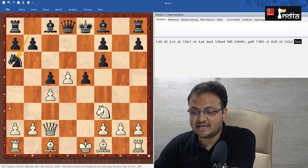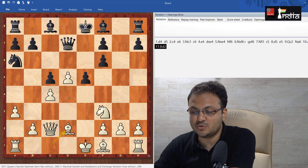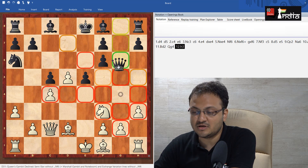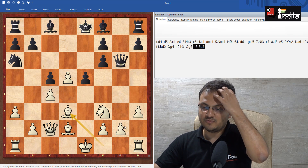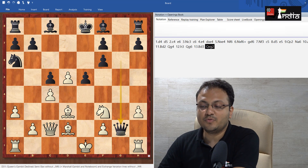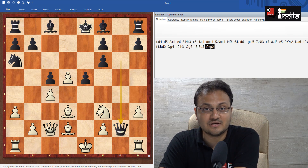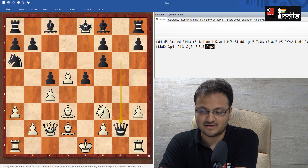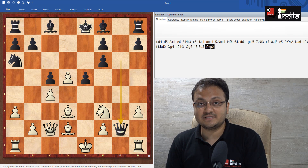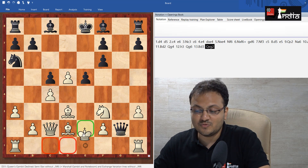Qc2, Na6, A3, Qd7, Bd2, Qg4, H3, Qg6. And now Bd3 was played, and here my opponent took the pawn. I would like to ask you a small question: how should white win the game? Pause this video and try to find the answer to this question. I hope you were able to spend some time and find the very nice cunning move in the position.